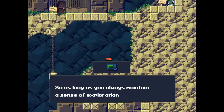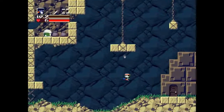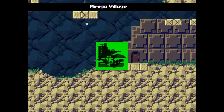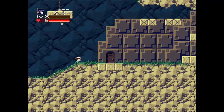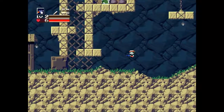Something's written on it: 'As long as you always maintain the sense of exploration, you will someday find the way out. This is my hope.' Now we have a map that you can open anytime by pressing W. Your A and S keys switch guns if you have more than one, but right now we don't, so not much use.